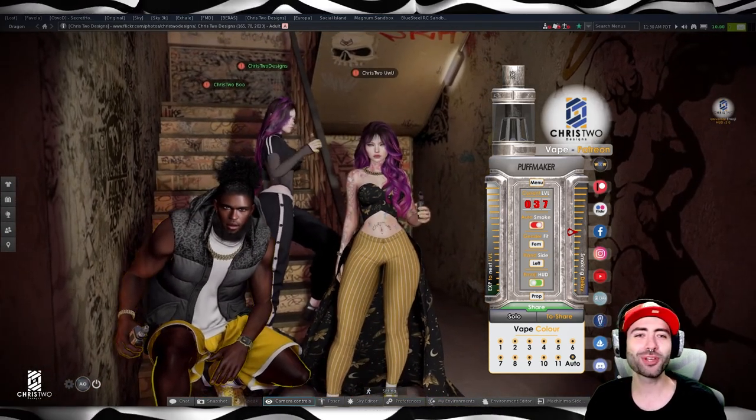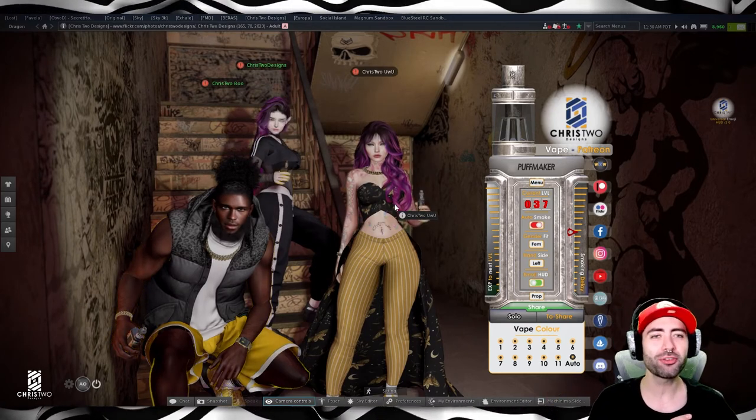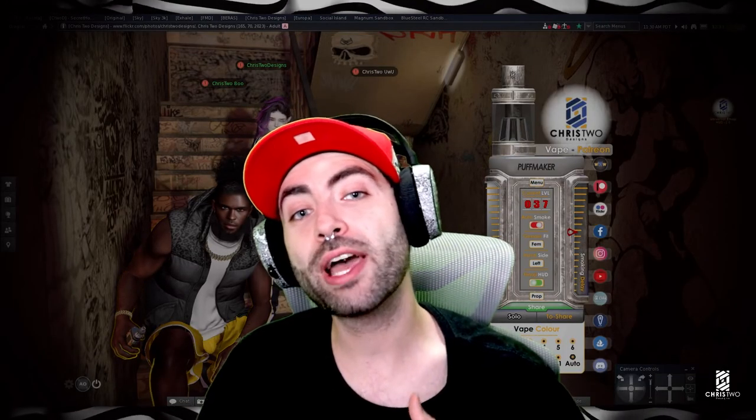I hope you guys enjoyed this item — it's a pretty cool one. You have 1 to 100 levels to unlock up to 15 different holes that you can use. For everyone who stayed until the end, I have a surprise! Leave a subscribe, a like, and your Second Life name in the comments — you'll be entering to get one of the items. Everyone who puts their name will receive the universal HUD, and you're also entering for a chance to receive one Puff Maker Vape fat pack edition from Chris2Designs.